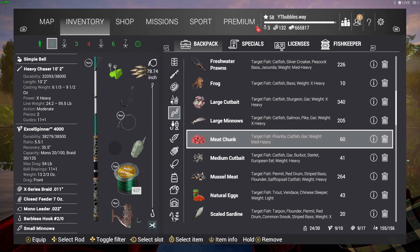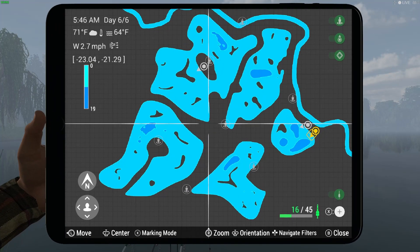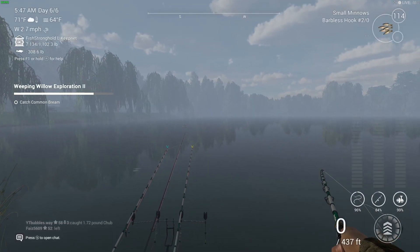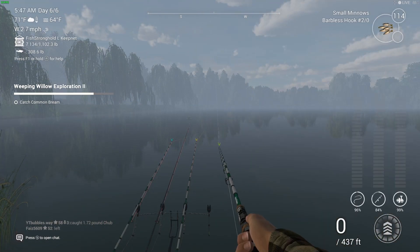Here is the chub — there we go! We have moved location. On the map, this is where we are now fishing, right here with the gold marker — just right in front of us, casting out around about 150 foot. If you can cast further than that, go for it. The last one we need is the common bream — I'll bring you guys back for that one.